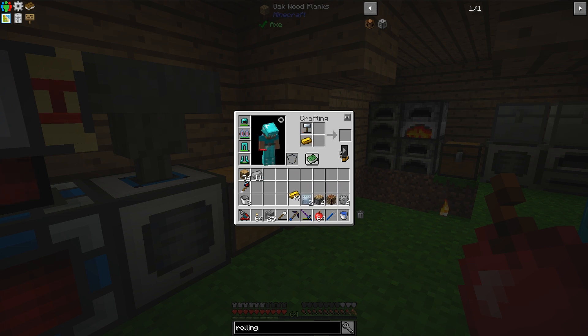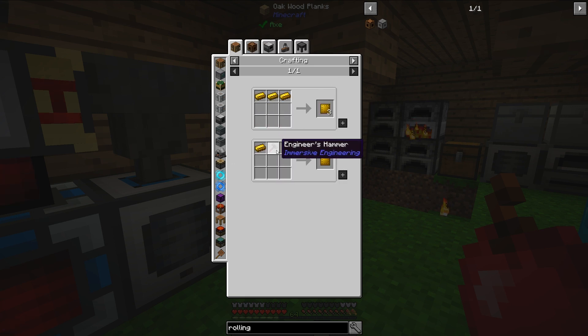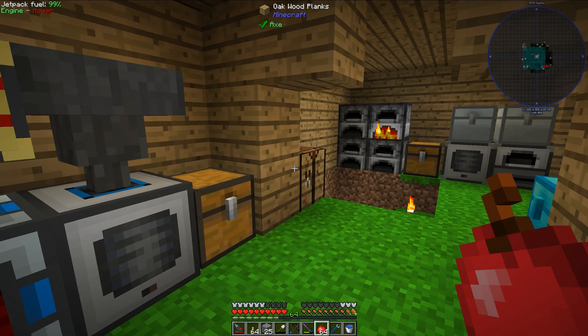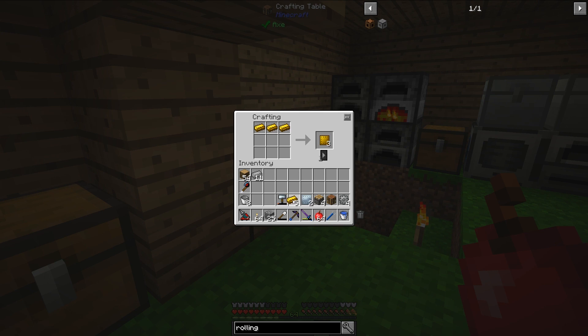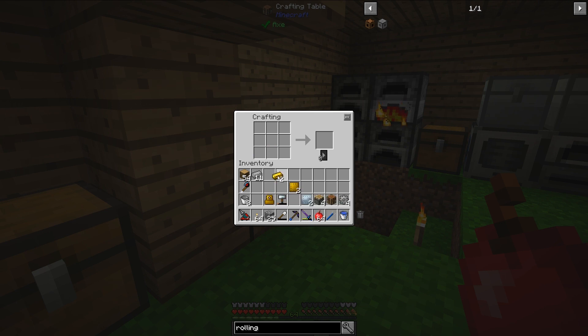I need one brass plate. I can't do that for the plate in the crafting table — that's a bit surprising — but I can use the engineer's hammer instead, and that works just fine. So I should be able to make the charge terminal now.